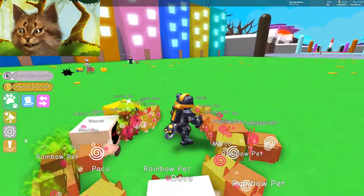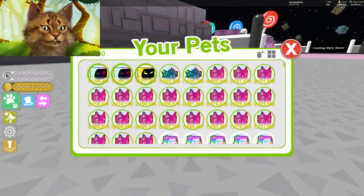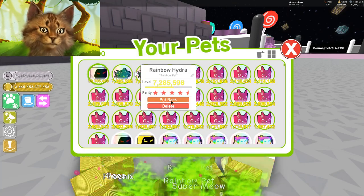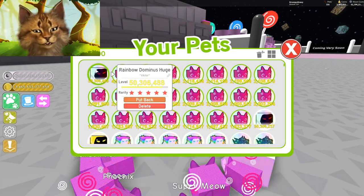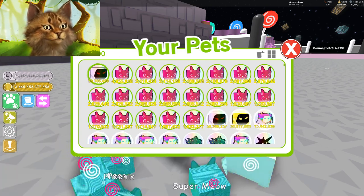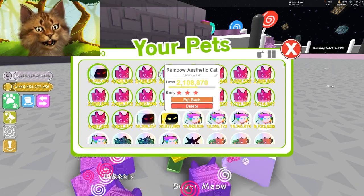Let's try to get like 13 likes on this video. Let's go to the moon base first. What we're gonna do is we're gonna level up our pets. Let me show you an example of how to level up, so let me put away all my pets. I think when they have this little circle thing it means they're max level, but I'm not 100% sure.